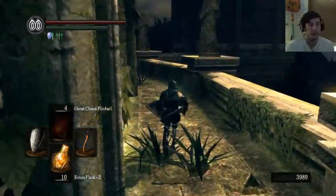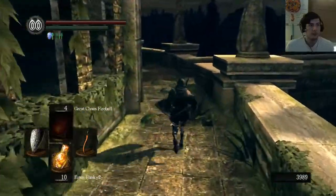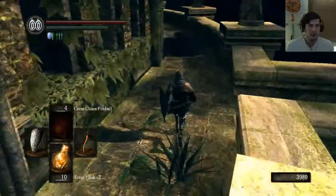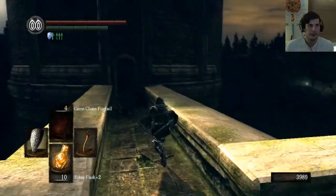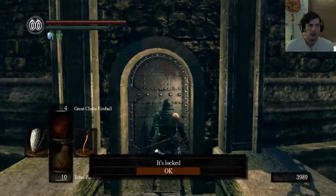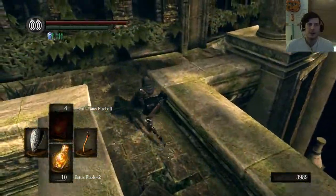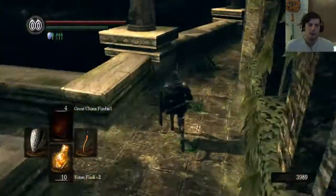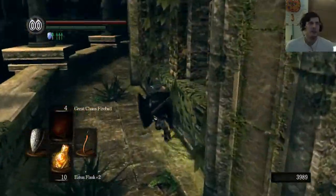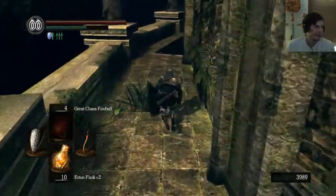If you go up here and not off that cliff, it's a thing. I don't have the key for the thing - I forgot where the key is. Is that where the key is? I don't remember. I stand corrected - we're not meeting him today.